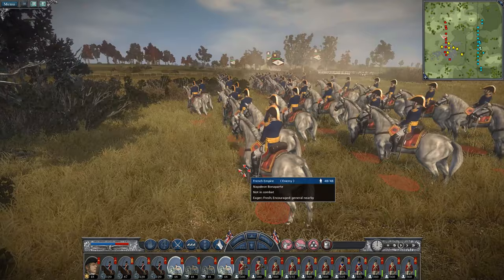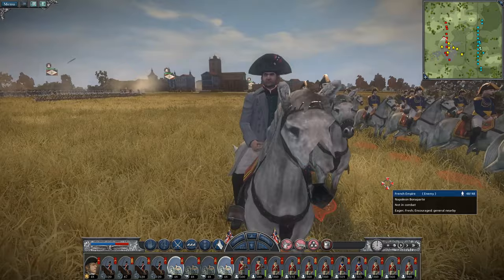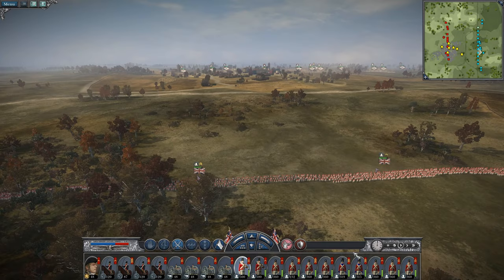We've pushed in a two-pronged attack — over the Pyrenees, and we've got most of our armies in the north in Paris with Wellington. But there he is, Napoleon Bonaparte himself. It's cool that he's got a unique model. Let's push on up and take Toulouse.